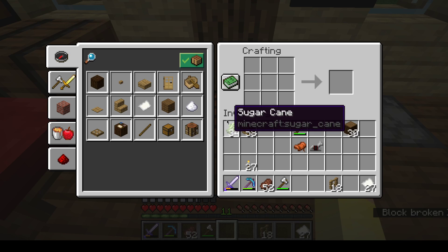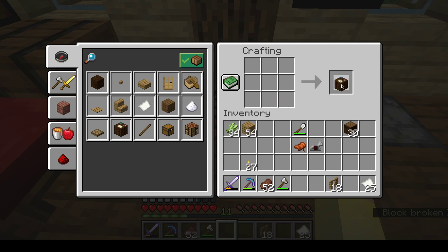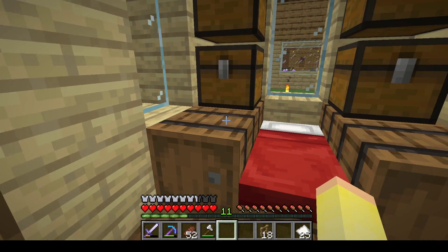I definitely want a cartographer, because that way we could find — we'll get a map for the Woodland Mansion and possibly raid it in the near future. So there's that.